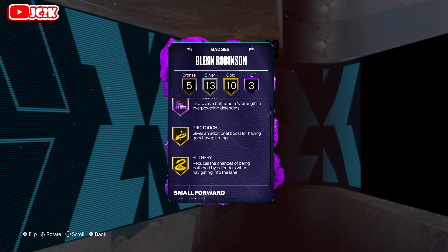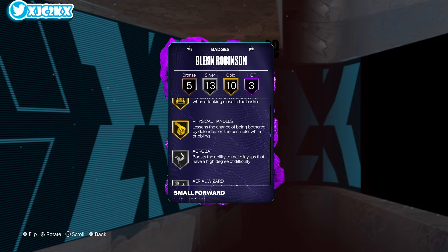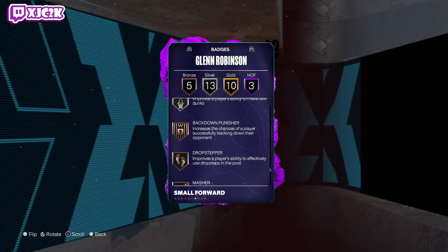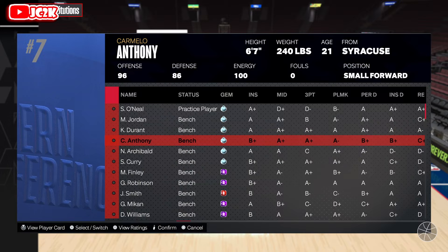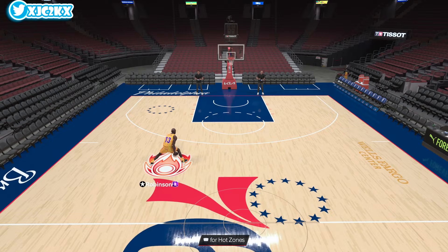Going to try him at power forward in today's video. He's got hot zones, fast switch, corner specialist, and bulldozer — bulldozer is actually pretty nice. Ten golds include pro touch, catch, juke, claymore, bailout, pro go stick, big driver, physical handles. Silver acrobat, post riser, handles for days, hyper drive, killer combos. Rebound chaser, precision dunker, bronze back down, punisher, drop stepper, masher, agent three, and space creator. Looks like a very good all-around card — super versatile statistically, has good speed. If his release is nice, he is going to be a really good all-around amethyst card.